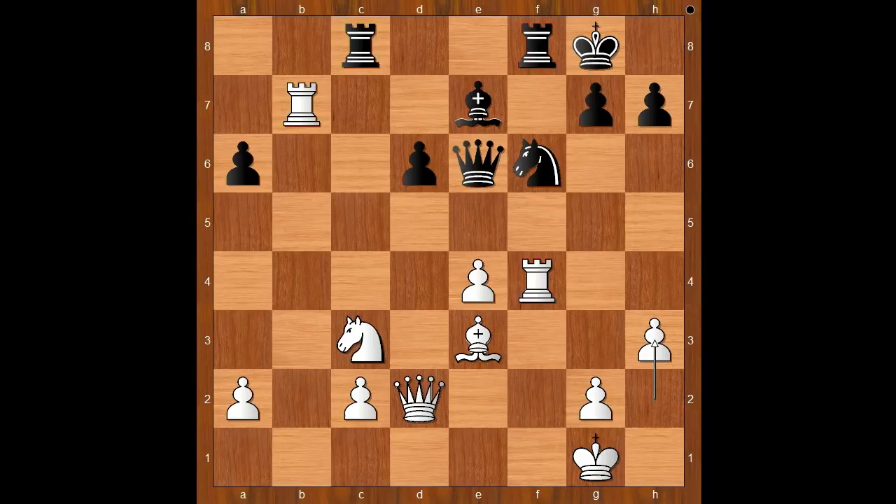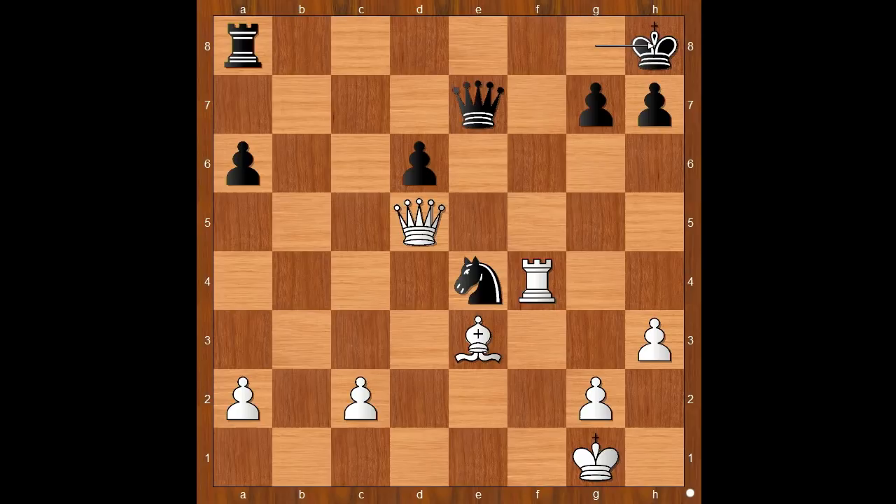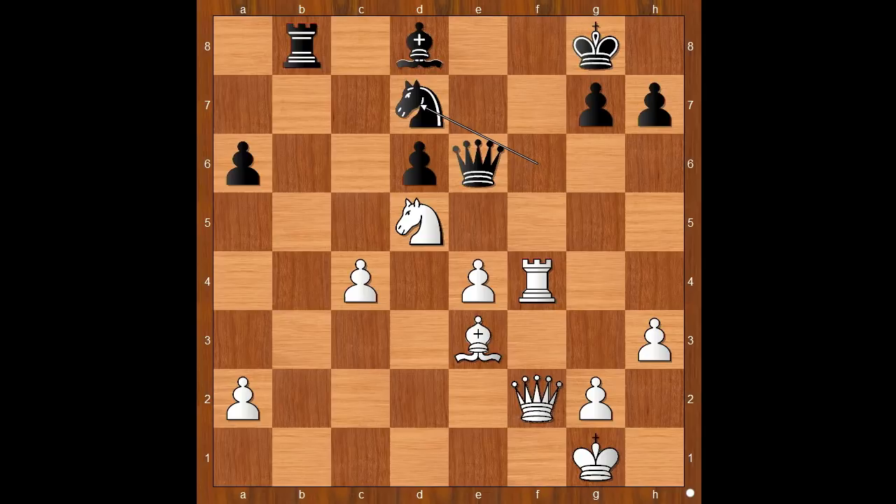This is what happened: rook takes on b7. White is now a pawn up and has a better position. Vachier-Lagrave castled kingside. h3 — a quiet move before the storm. Rook to b8, rook to a7, rook to a8, rook takes rook, rook takes rook, rook takes rook, knight to d5. Black to move: rook to b8. If knight takes on e4, the pawn is not free — White would play knight takes on e7 check, and if queen takes knight then queen to d5 check, and after king to h8, White takes the rook.